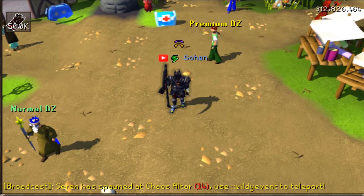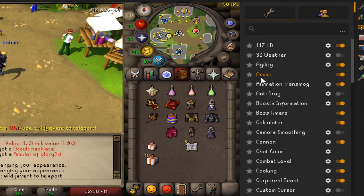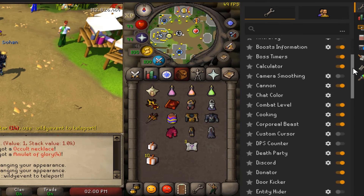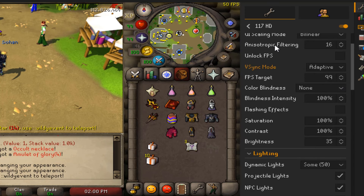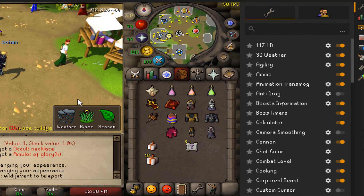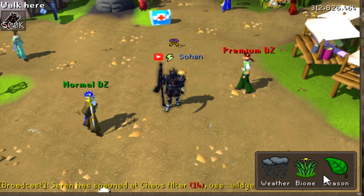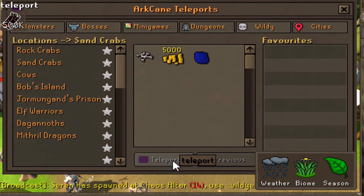We're basically going to do a mini server tour and just show you guys what this game is about, just so you have some idea of what's coming on Sunday. First of all, they do have fully working RuneLite with pretty much every single RuneLite plugin that you can think of. I do currently have 117 HD enabled, which also fully works in here, which is quite nice. You can even turn on 3D weather, and basically what that does is it shows you the weather in-game - you can currently see it's raining. If you teleport to different places, the weather changes as well.